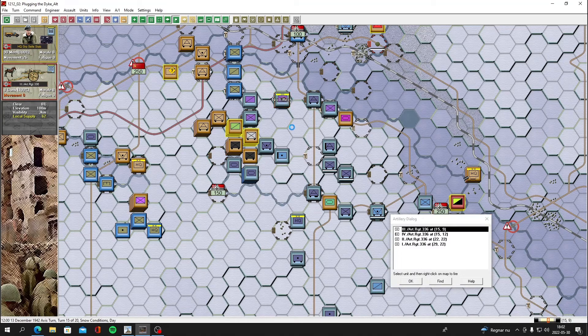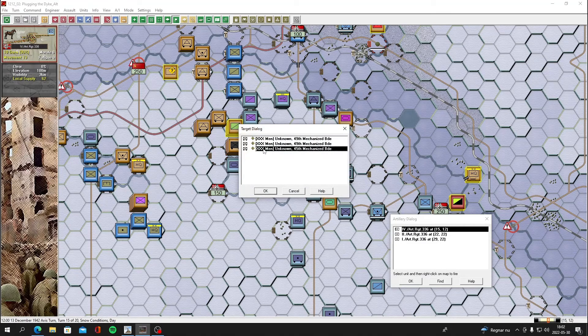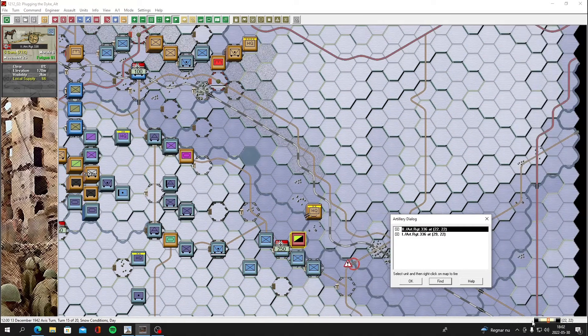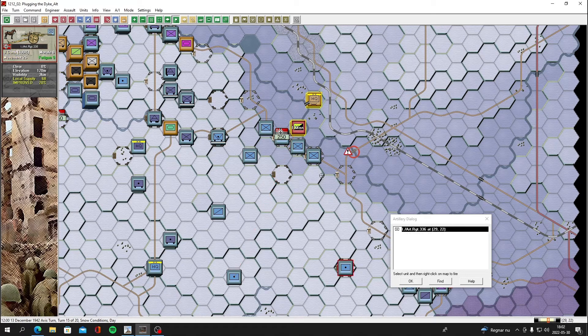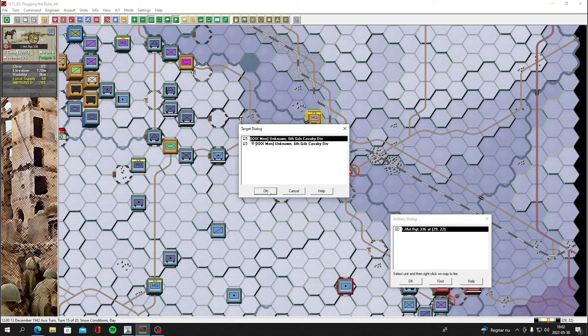We've got counter-battery fire on us. We have ten more guns there — let's keep hammering them. These are heavy guns. We got a battery way back here; they can only target this bridgehead. Let's keep doing that. Five guns, not a lot. These guys cannot fire yet — we need to get them in there so we can keep hammering. Eight guns at least, and we got them disrupted. That's good.